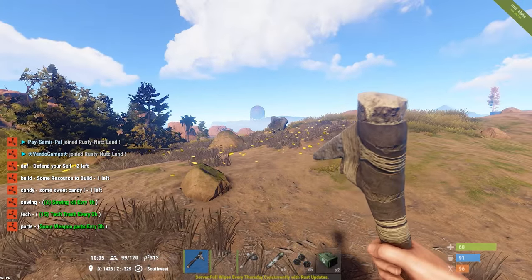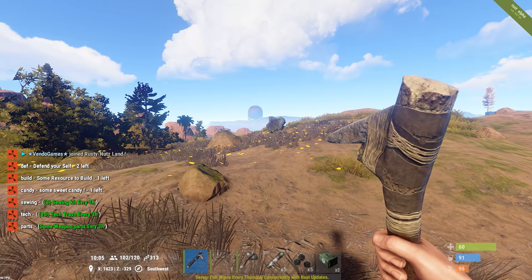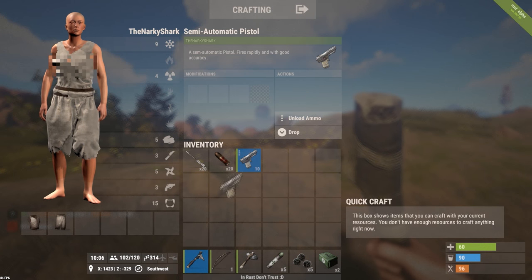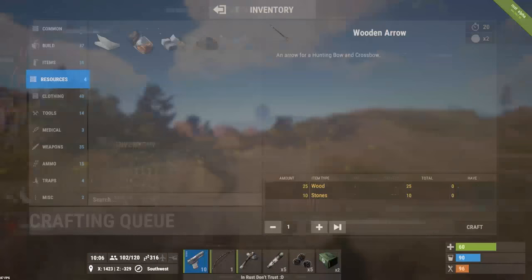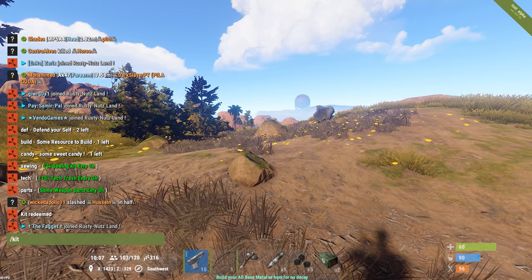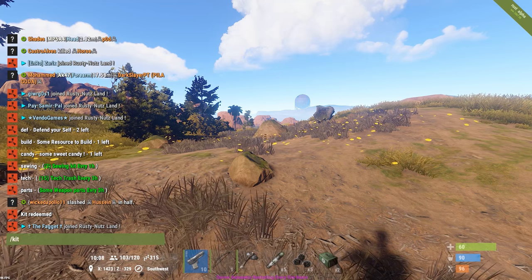Let's have a quick look at the kits. We've got Defend Yourself, two left. Build, Candy, Sewing, Tech and Parts, some weapon parts every three hours. Let's start with Defend - okay, I don't mind if we do, a little P250. And we've got the weapon part kit but we don't want to redeem that until we have stuff to make a weapon.